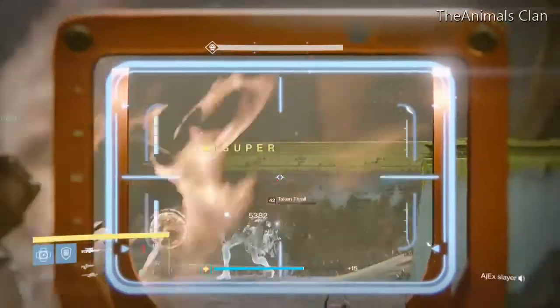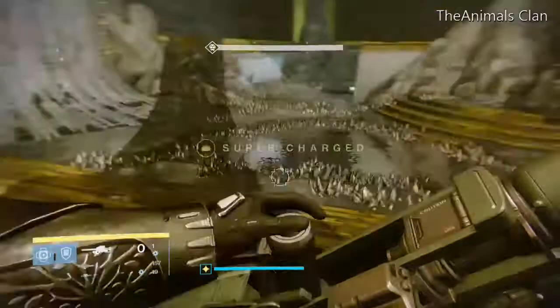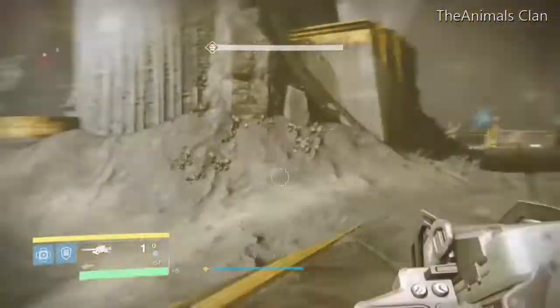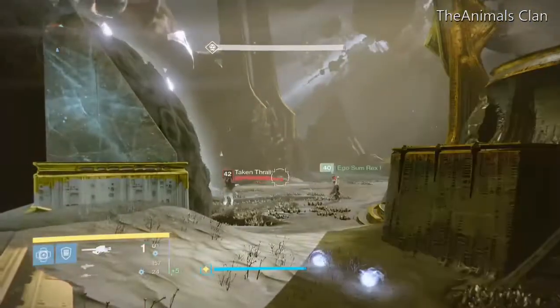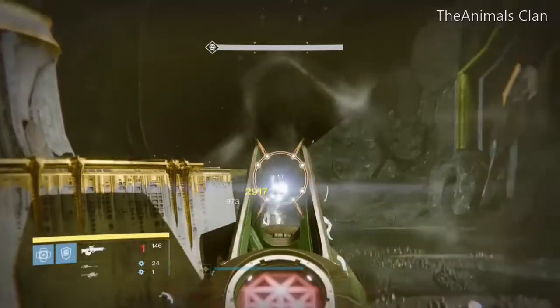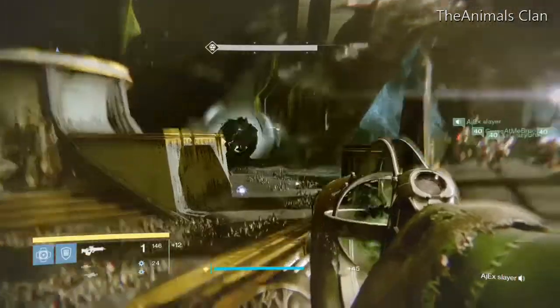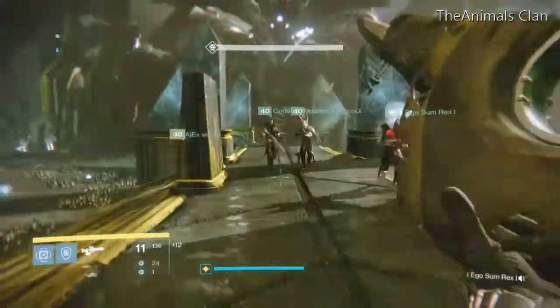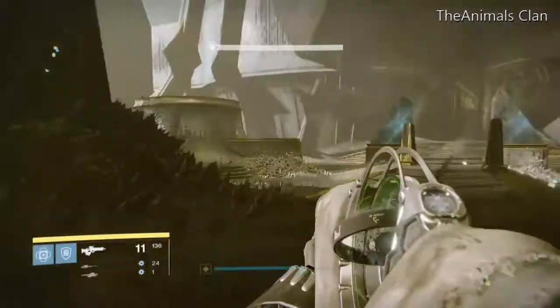Make sure all thralls are dead — don't let them get in there. The point of that is that the thralls will actually attack the guardians that are inside the ascendant realm trying to kill the shade of Oryx. I got lucky enough this time around — I didn't have to get teleported to the ascendant realm, so I just stayed out here and worked on the thrall.